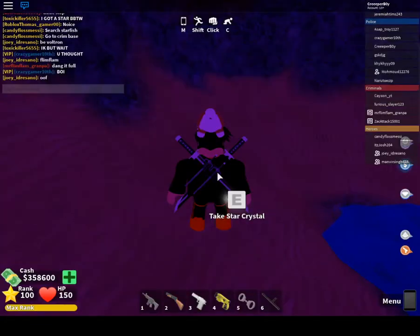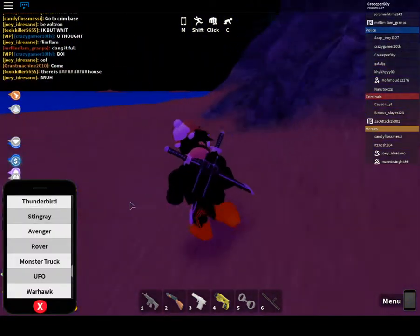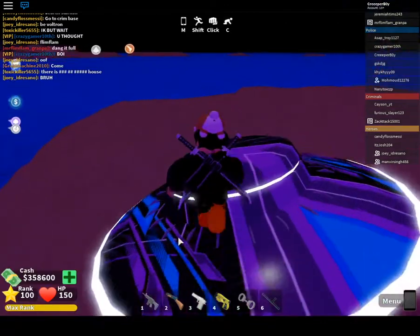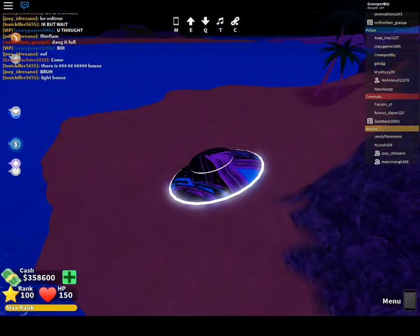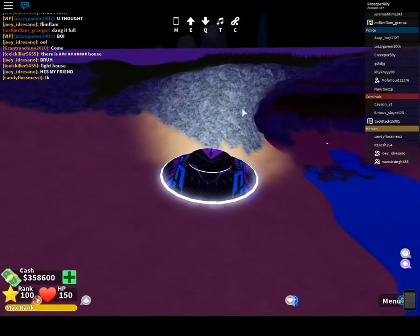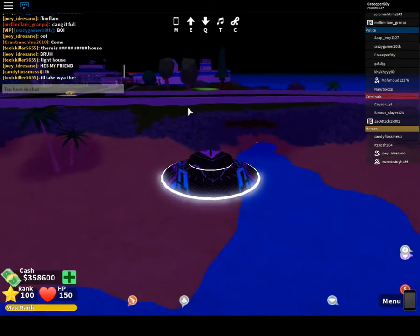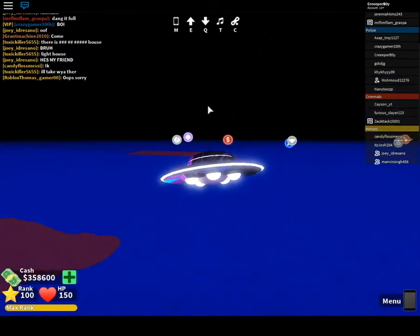I came here to show all of the starfish locations. The first one is over by the prison at this cave, right here at the front of it.